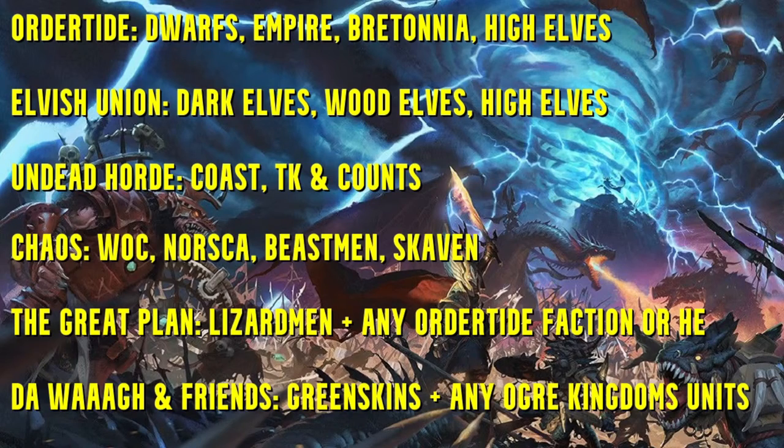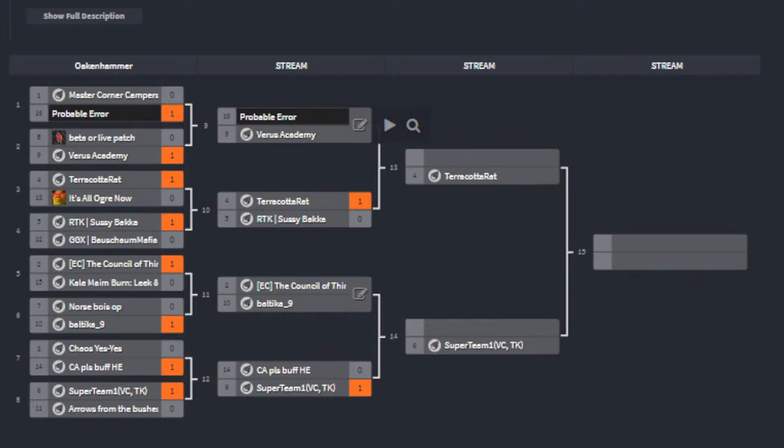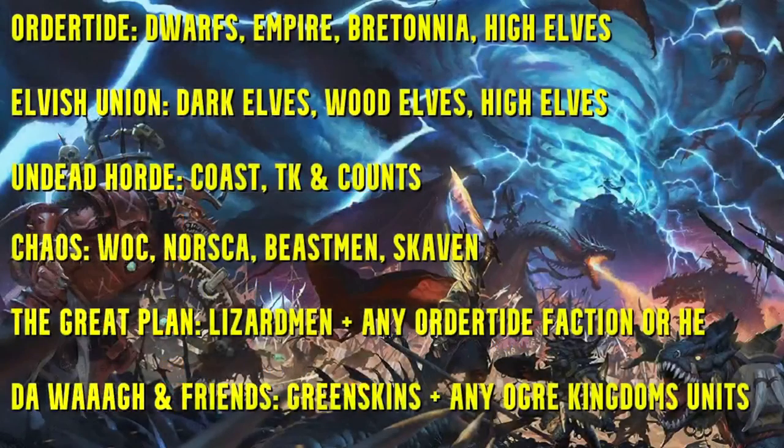I love this event, it is so much fun. I want to play in this one. The next match is Probable Error versus the Varus Academy — two very strong teams. Winner faces the Terracotta Rats. Then Council of 13 versus Baltica 9, winner faces Super Team One in the semis. Let's get into this game — start when ready.